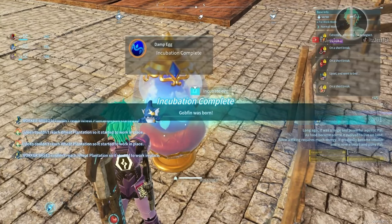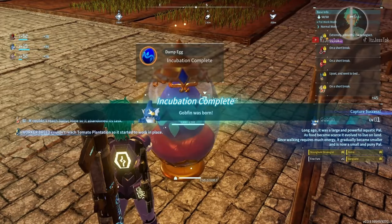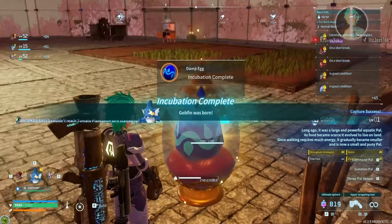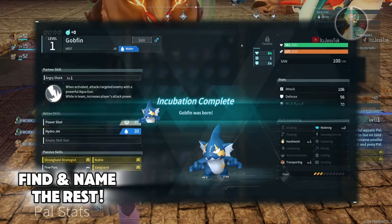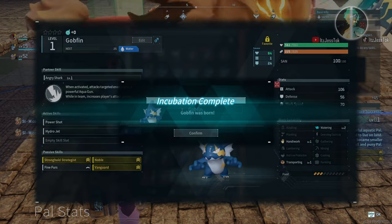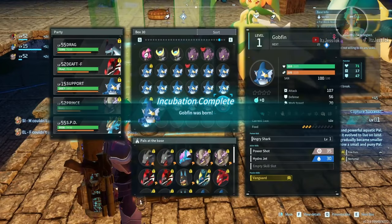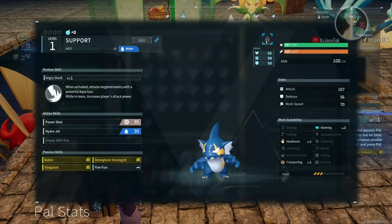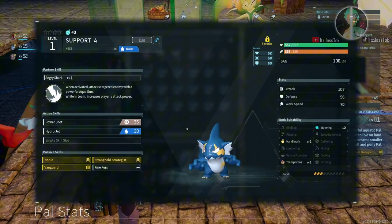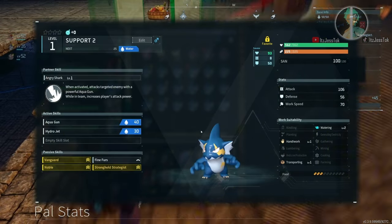Gobfins are probably the easiest things to catch, honestly. Did you guys see me spamming the balls? Once you get a good farm going, you don't even need the legendary spheres. I just use them because it's a guaranteed 100% — these guys are so low level. Now I'm labeling them Support 4, Support 3, Support 2, Support 1, Support 5.